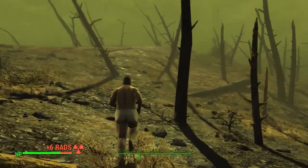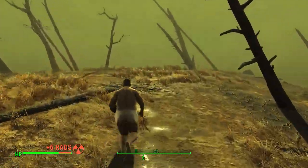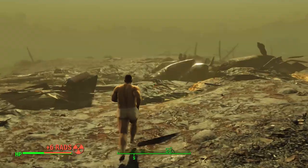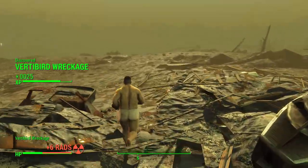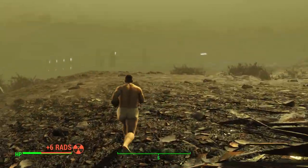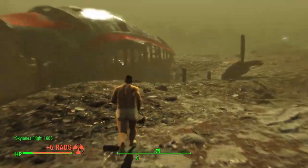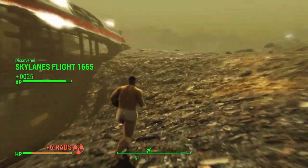Our radiation meter is steadily taking over the HP bar, but not as fast as I expected. After a full minute, King Jag had only lost about a third of his health. We soon passed the Pentecostal Church, and a little more than half our health was gone by the time we reached the Vertibird Wreckage at 1 minute 30 seconds. I was concerned I might get killed by a Rad Scorpion or a Deathclaw, but I encountered basically no enemies along this route. By the time we reached Skylane's Flight 1665, King Jag was in pretty bad shape.